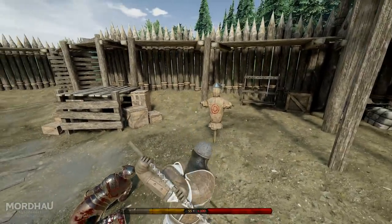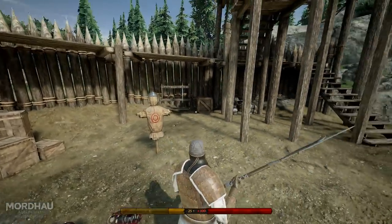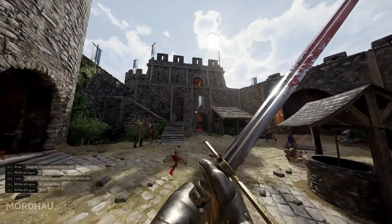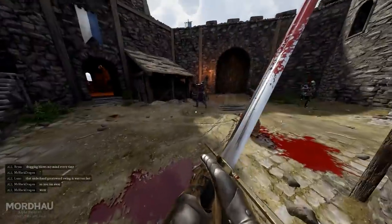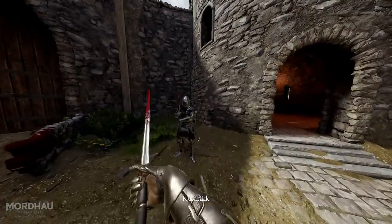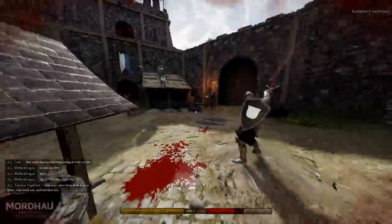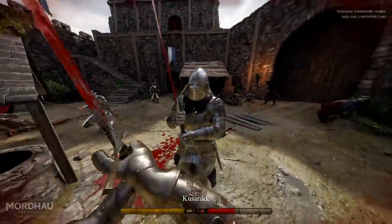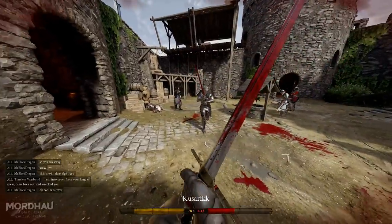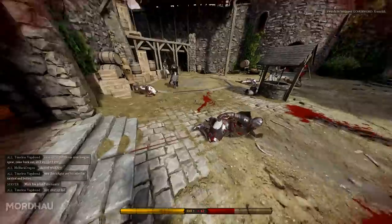This is what a Morph looks like with a polearm like the billhook — very quick but also quite long and versatile. It becomes very distracting for your opponent and can completely throw them off guard. In this duel clip, the fight starts off very rocky, but I take it into my own court and eventually pull out a Morph at just the right time, which wins me the duel.